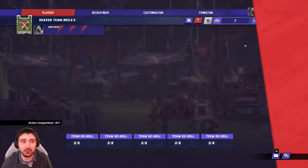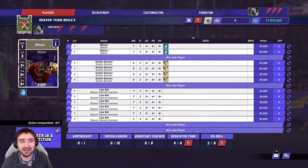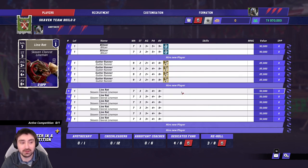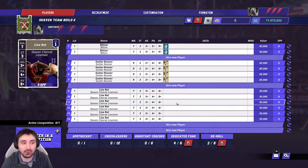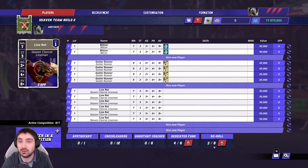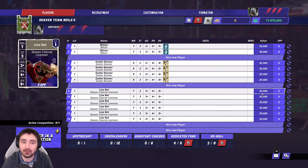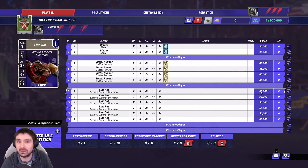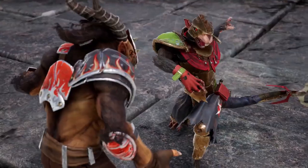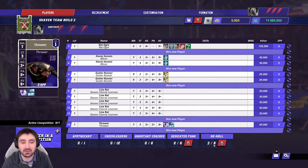Roster two is a more rounded roster without the Rat Ogre — which is a deal-breaker for some people. Without the Rat Ogre I can take both Storm Vermin, all four Gutter Runners, and enough Line Rats for a 12-man roster. In the second half of your first game there's a good chance you'll still have eleven players. We also get three team re-rolls, enhancing both survivability and reliability, while keeping the dedicated fans.